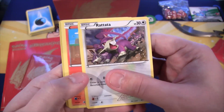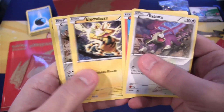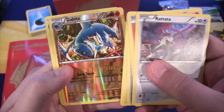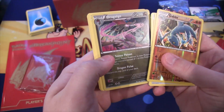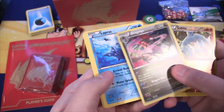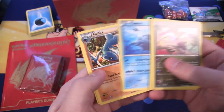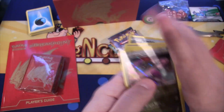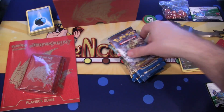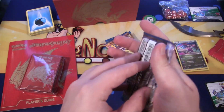We have a Rattata, Numel, Electabuzz, Ferroseed, Blitzel, then a Gabite for our reverse. Then we have a Dragalgae — I never really know how you say the name of this Pokemon — as a holographic, which is really cool. Then Lapras, Gabite, and Slowbro. That's one of the Pokemon I'm not really sure about — I've never heard it said in the anime, so I don't know the correct pronunciation.